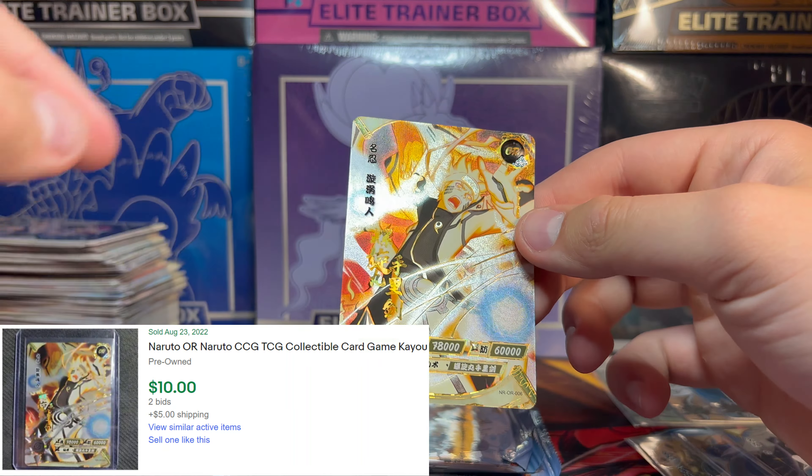I know there's One Piece cards. This pack is just not cooperating with me — didn't want to damage anything. Naruto, that boy. Naruto, that boy. We got Tamari. We got Shikamaru. And we got an SR. Don't know who this is — he looks like Shino, but don't know who that is.